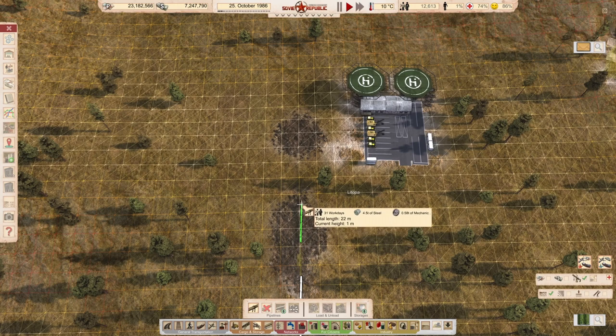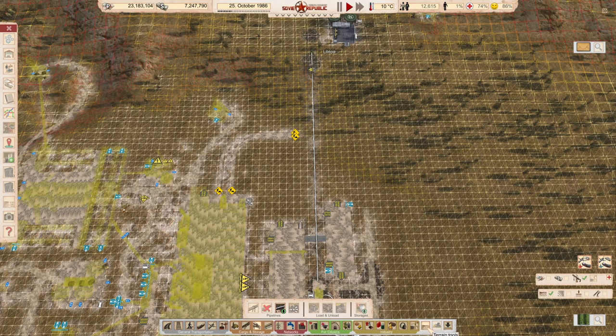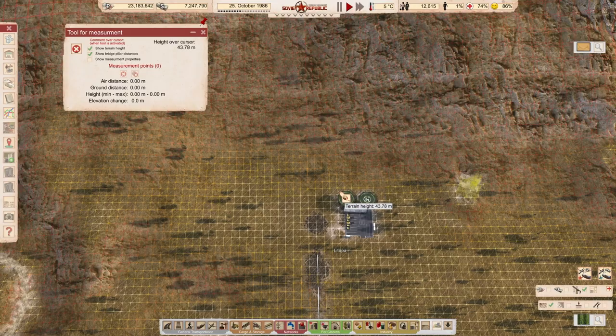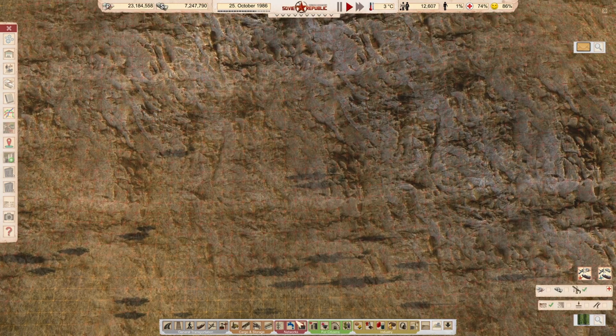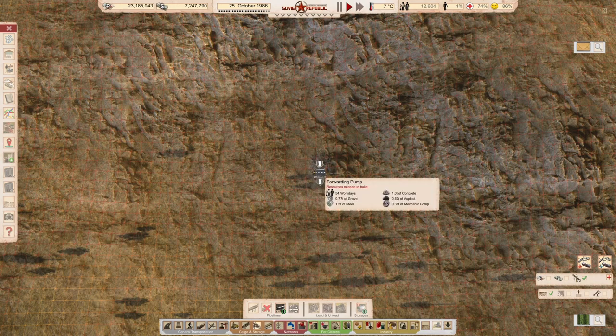Number two — we're going to start you always up. Let's measure the distance here so we know. 332 meters. Somewhere here, somewhere there.